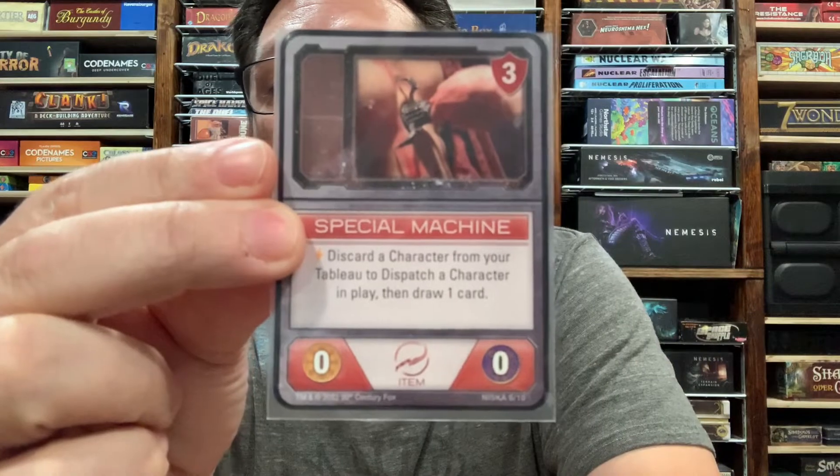The other item is the Special Machine — no power, no influence, but it does have an ability. You can spend an activation and discard a character from your tableau to dispatch a character in play, then draw one card. Dispatch means it goes into that player's recycle pile. So in the middle of a fight, if you have an activation, you could trigger the Special Machine to get rid of one of their fighters — they're dispatched — and then hopefully win that fight.